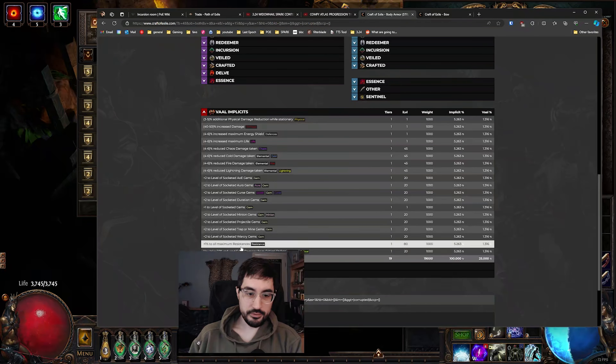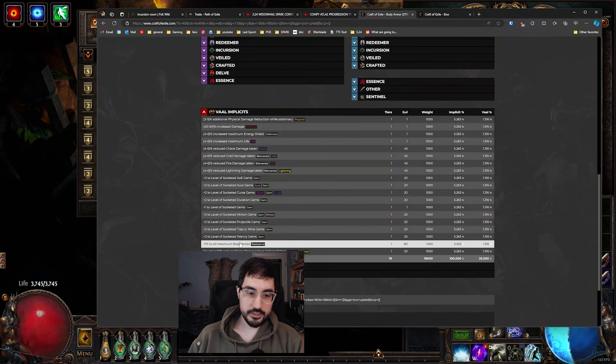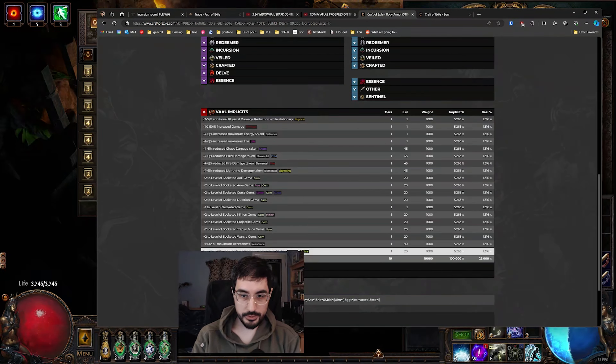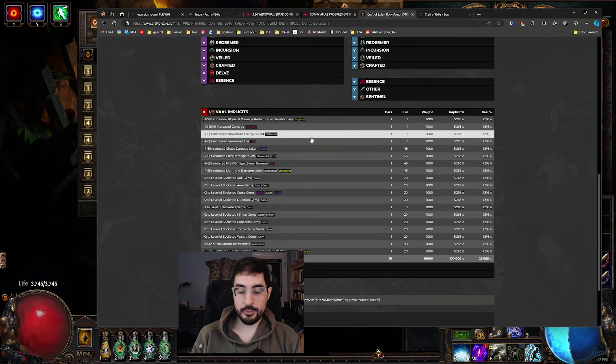Past all those gem levels, you also have plus-one to max res, which is really good, and reduced extra damage from crits, which is also very good. If you do hit a good double corruption on the body armor but don't have six white sockets, you'll need to color it using tainted chromatic orbs. It might be hard to hit six blue, but keep in mind you don't need the recommended six blue supports — if you have a red socket you can use Cruelty Support, and if you have green sockets, Hypothermia is very powerful and Pierce is pretty good as well.